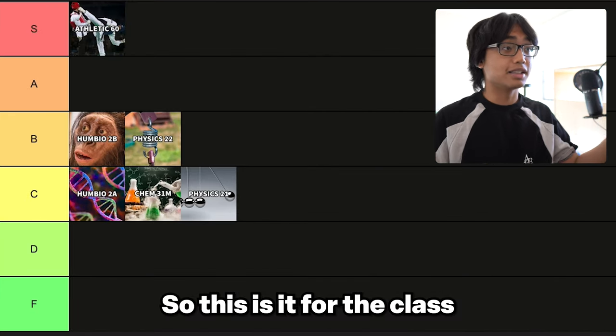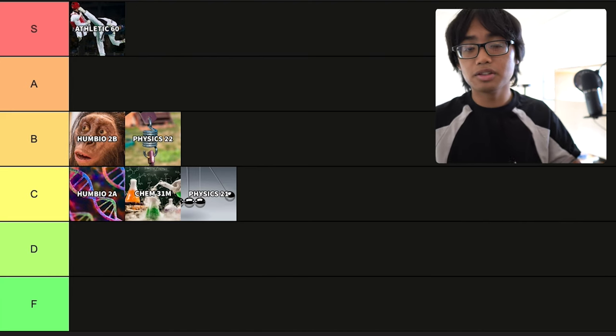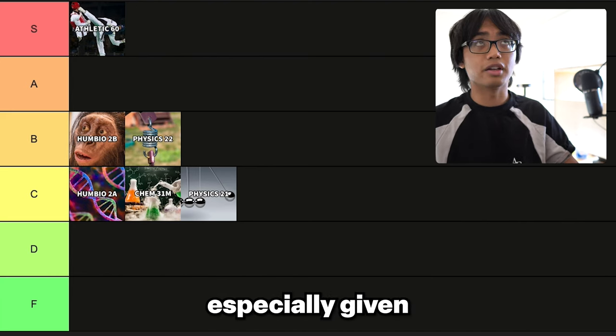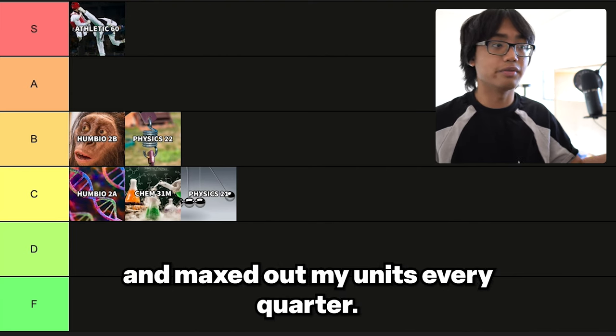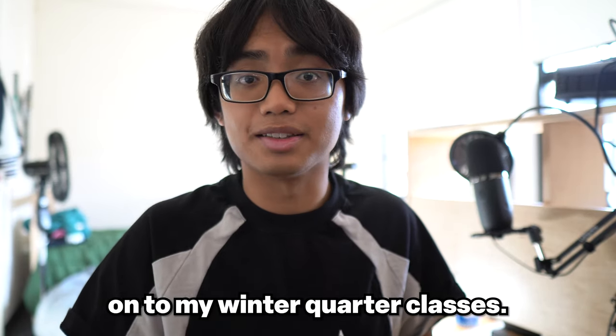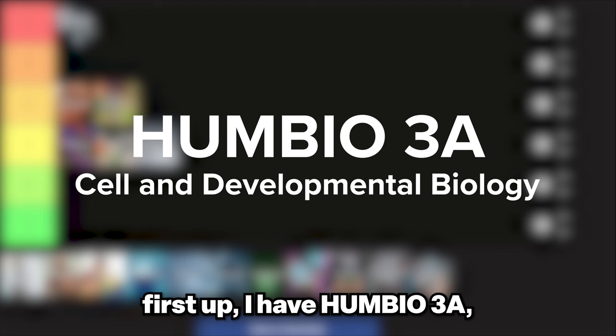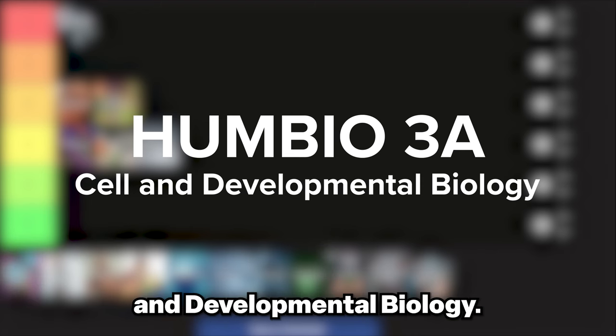So that's it for fall quarter — I took six classes, which can sound like a lot, especially on a quarter system, but that's just because I like to torture myself and max out my units every quarter. Let's move on to my winter quarter classes. First up is Humbio 3A, Cell and Developmental Biology.